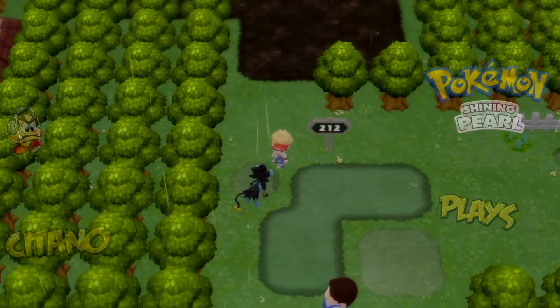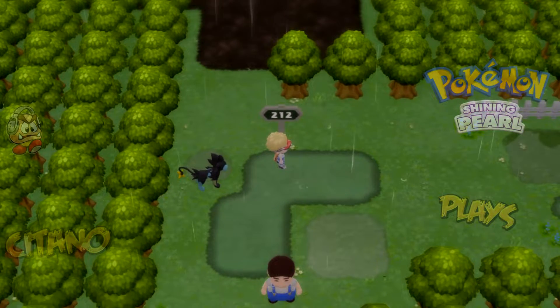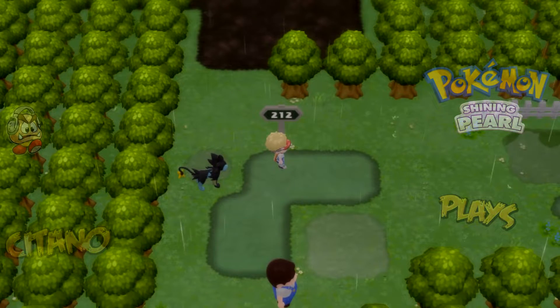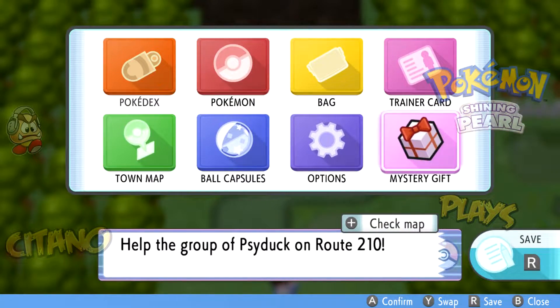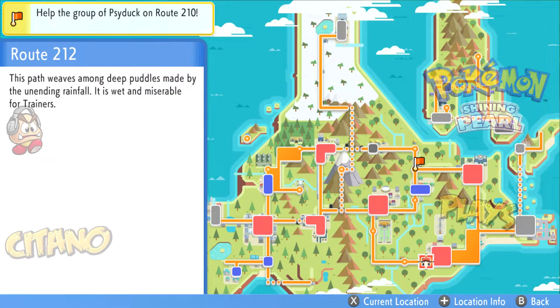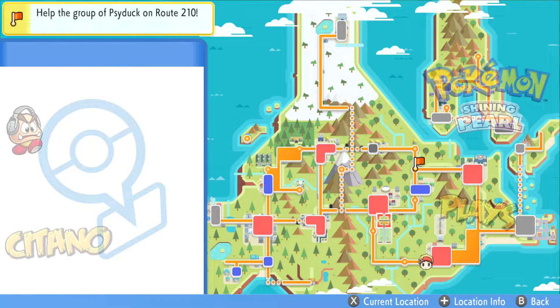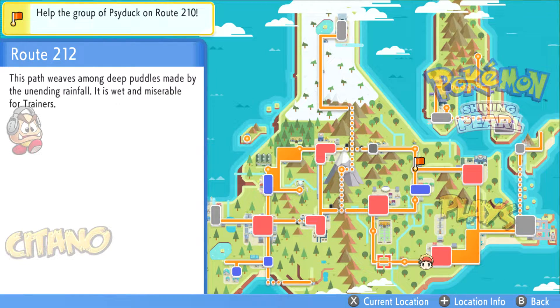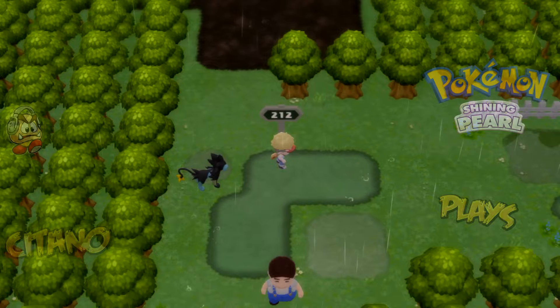Yo, this is Tunnel Play, it's Pokemon Shining Pearl, and now we are on Route 212, west of Pastoria. This is a very long route — it goes all the way up here. I think it's by far the longest route in Gen 4.